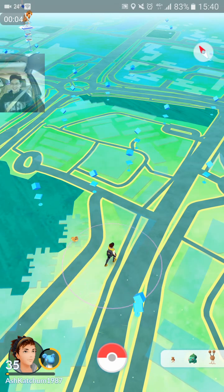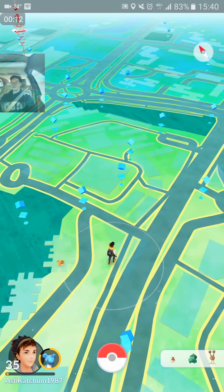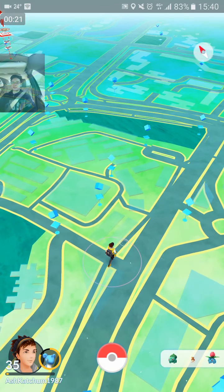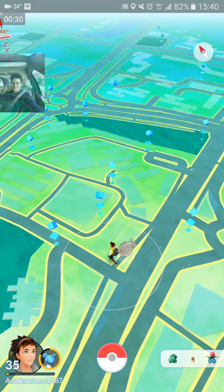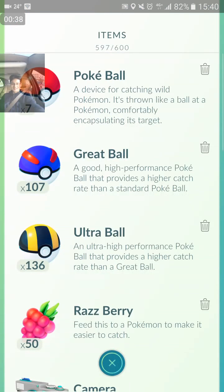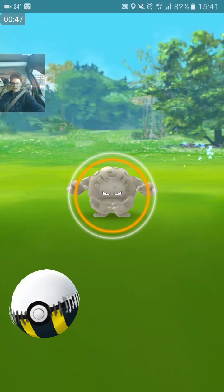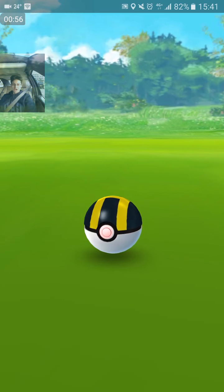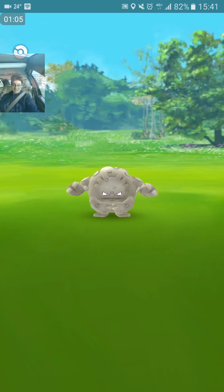You guys — 96% IV Graveler! He's about to pop up. After I make this turn it should appear. There it is. Now I just need to park. Stop the car. 926 CP. Gravelers are a lot further away than you think. I got lucky with that. I never understood how — oh no. This is 96%, guys. This is not taskable.